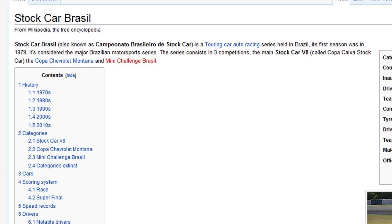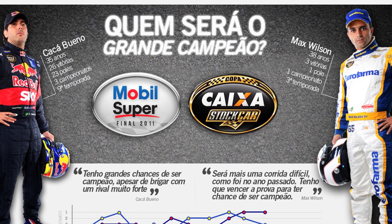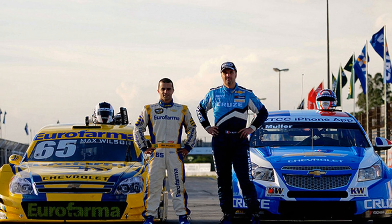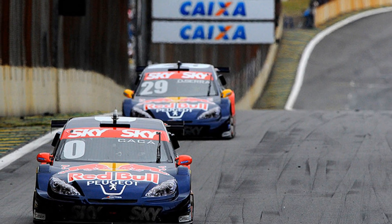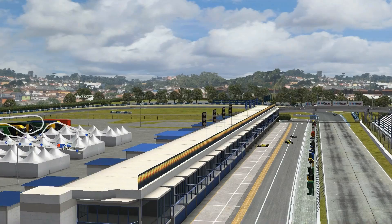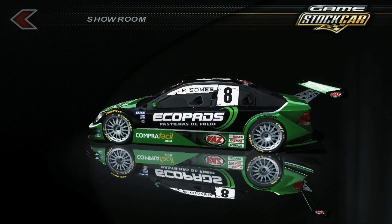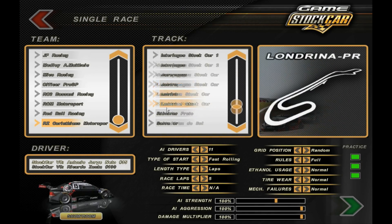This title is based off a series in Brazil, started in 1979, and uses touring cars which are Chevrolets and Peugeots with ethanol-powered V8 engines. The sim has 10 Brazilian tracks including the well-known Interlagos and Curitiba. Although the title doesn't offer much variation on the car side, track-wise there's plenty.